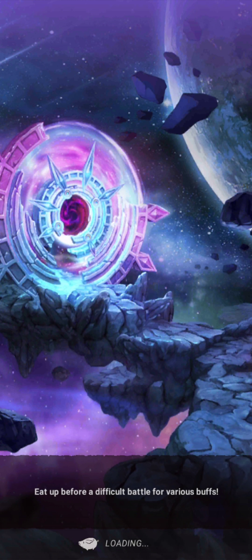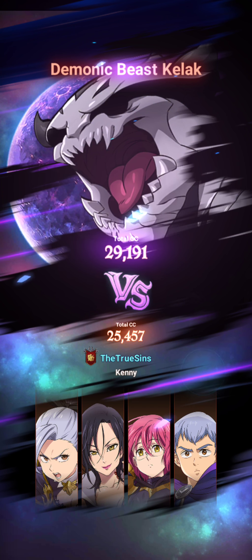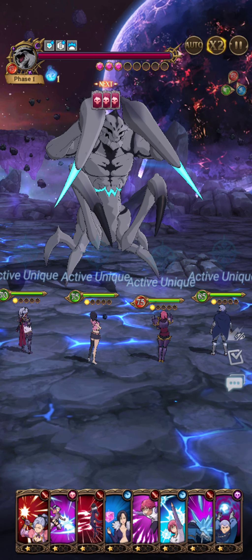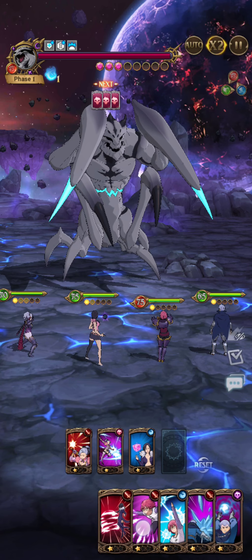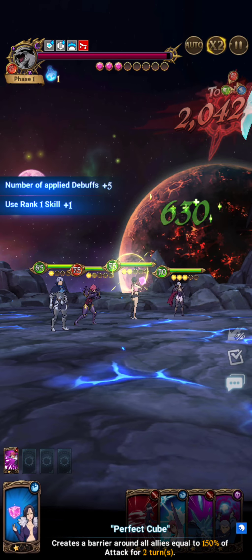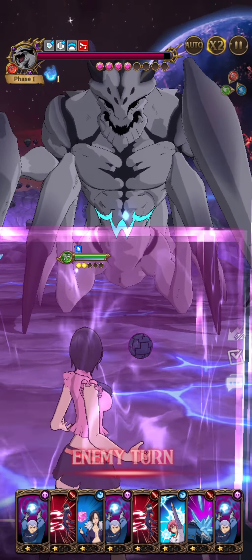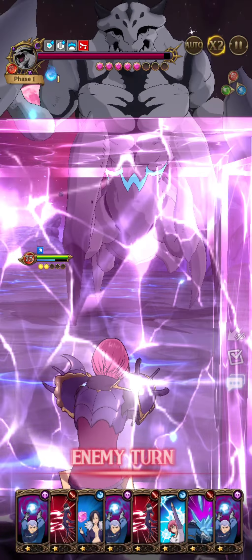Without further ado, let's get into it. You want to make sure to not apply the bleed before you attack. You just don't want to kill the boss that quickly — you want to get five full turns of Gother's passive. So it's super important to use shields whenever you can. Gother should have more than enough defense to tank whatever hit, and nothing should break through the shield.